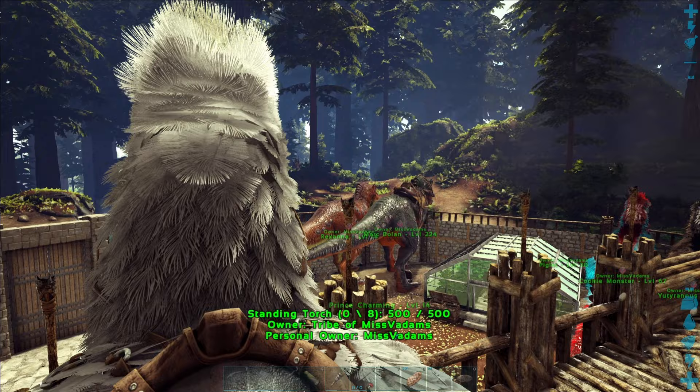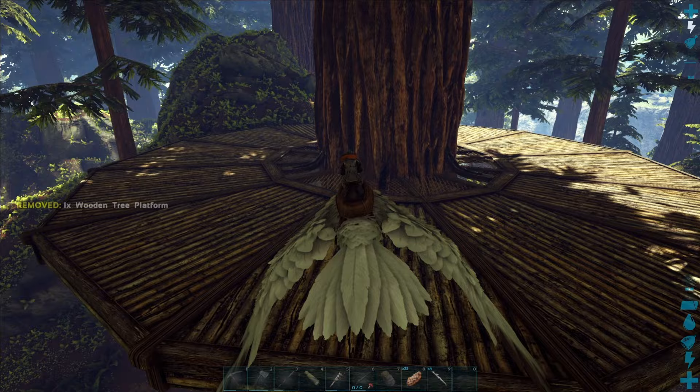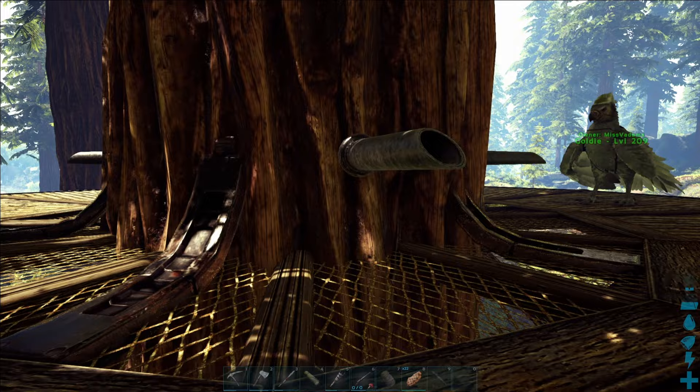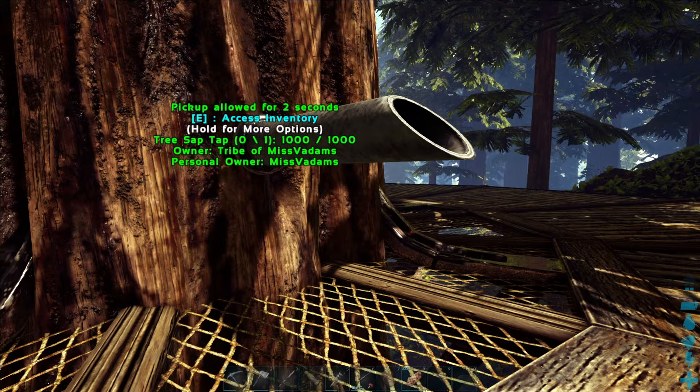This tree will do. You just have it on your hotbar, be on your flyer, and where it's green click, snap, place. Then for your taps — we should be able to put four in here; see why we need the platform now. These will automatically collect sap over time so we're going to have to wait a little bit. If I'm playing on a server I tend to leave these unlocked so other people can use them as well, but because I'm in single player it doesn't matter. We'll just chill here for a little bit until this thing starts to produce sap.